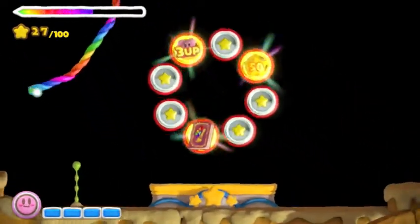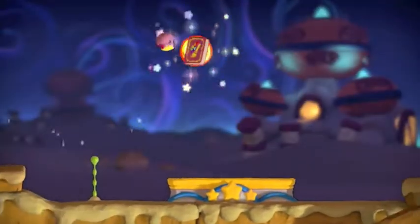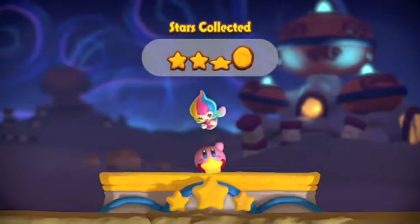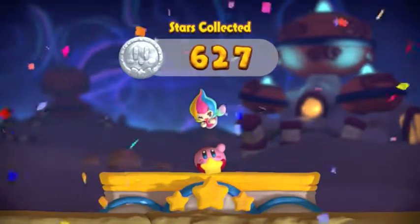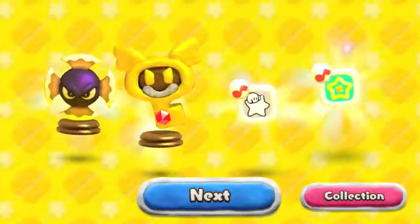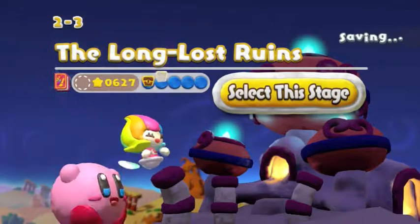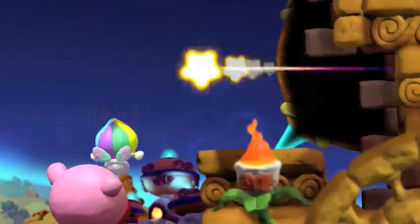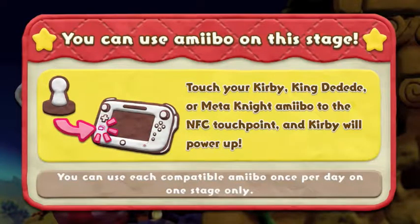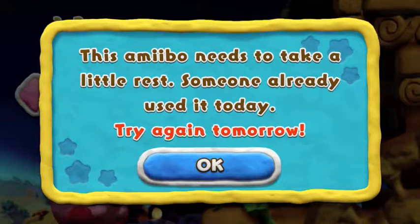We're not messing up this time. There we go. Six — another 600-range one. Let's move along. Here's another boss, and we can use the amiibo again. The amiibo needs to take a break. So you can only use it once a day.